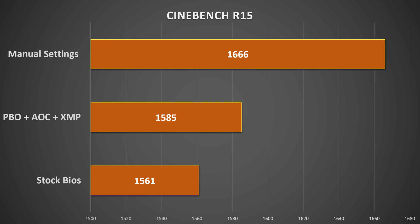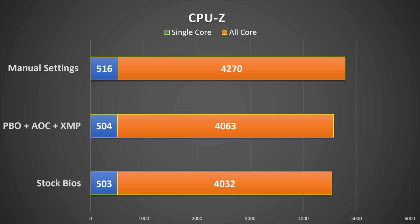Looking at CPU-Z, we've got a nice 12-point jump with the single-core score between manual settings and PBO. And as you can see, there is quite a hefty jump for the all-core score as well, so once again things are looking good.